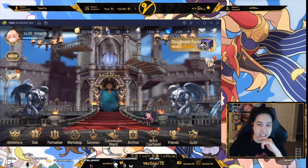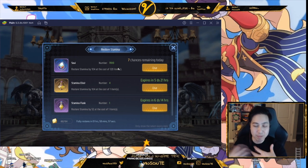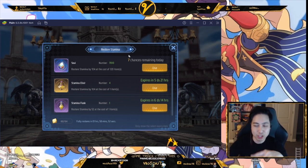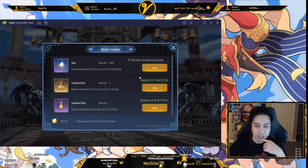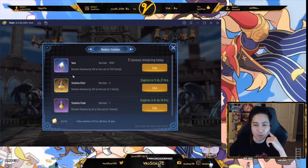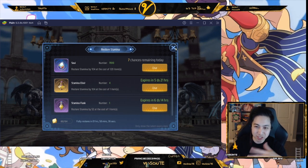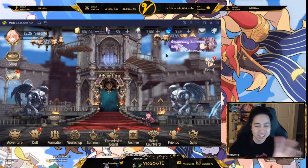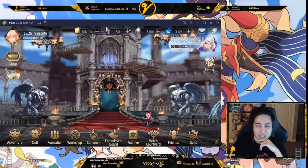Here is the stamina system — you usually want to refresh using Souls first, since that's what you use for summoning. You get a bunch of Souls through different quests, but you want to use this first because it has a daily cap. If you're a little stingy, you can refresh two or three times and then start using your potions. This is the premium currency — the gem. Souls are the regular currency and can be used for various things.